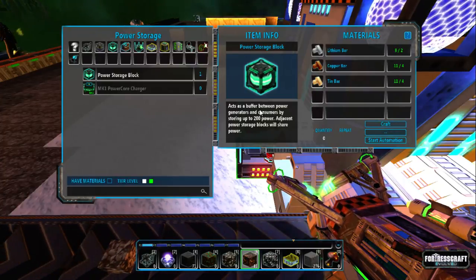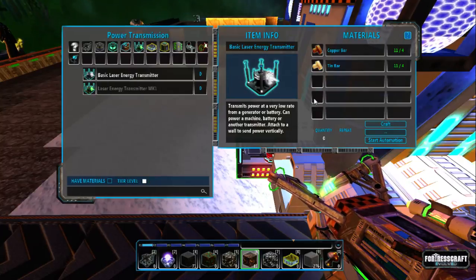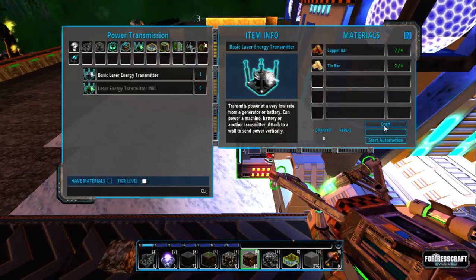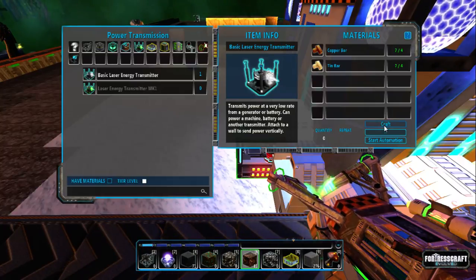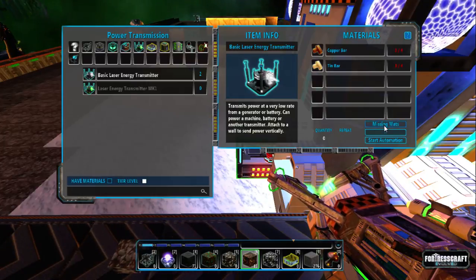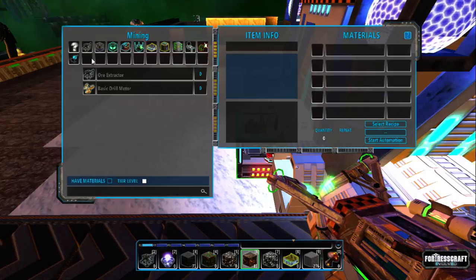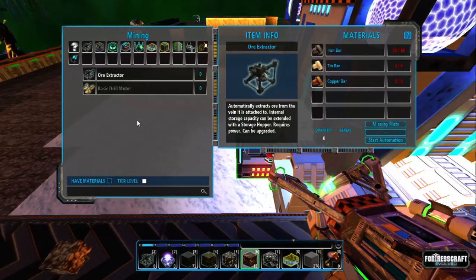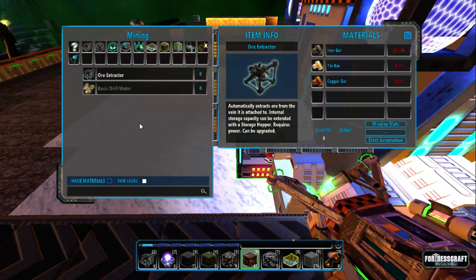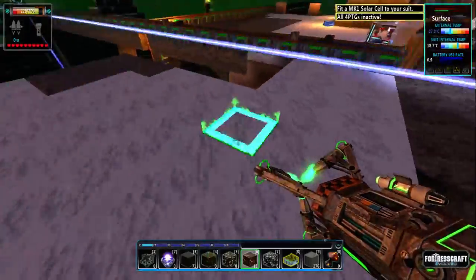We're going to craft that one. We need one from the power block, one from the power block, one from the corner to the drill head. The next thing we're going to concentrate on for iron is another drill head, but we're not going to do it until we've got lithium set up.